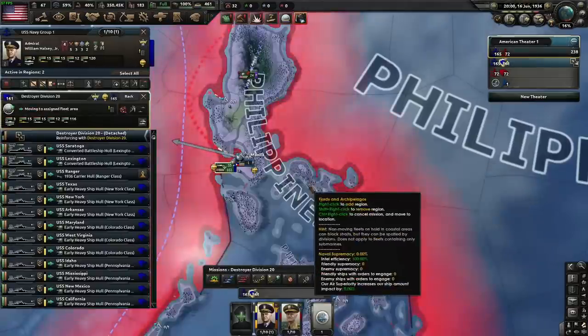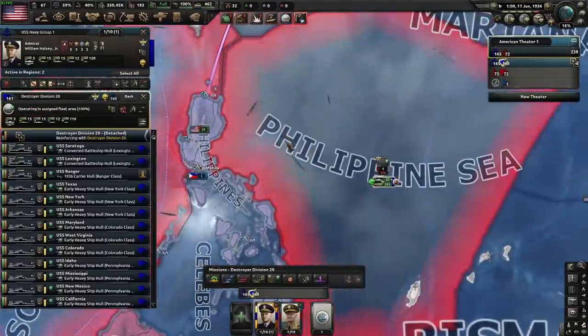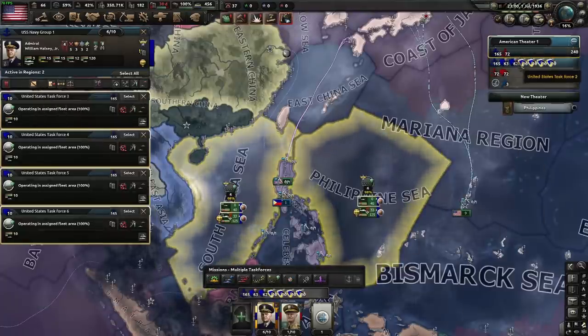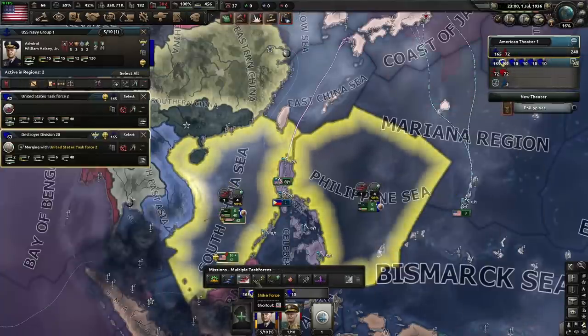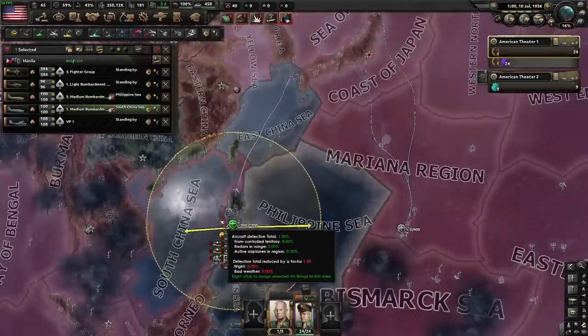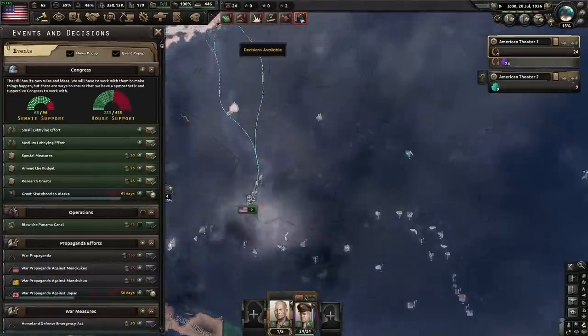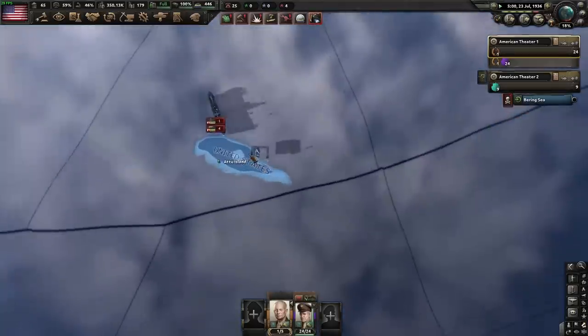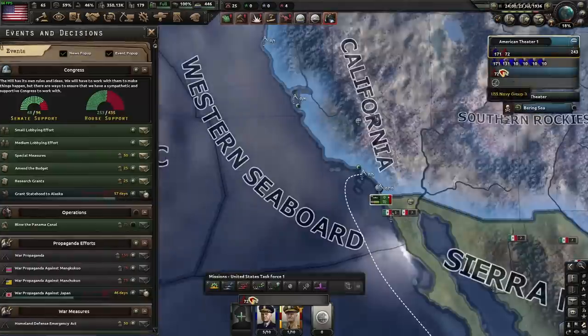You're going to want to put your fleet on convoy escort — about 40 destroyers for convoy escort purposes, that should be fine. We'll put the fleet itself on strike force. We're going to use our tactical bombers just to bomb these subs a little bit. Now we're just really waiting for the grant statehood to Alaska to finish. Once that's finished, they're taking Atu — which is great, we need them to take that.